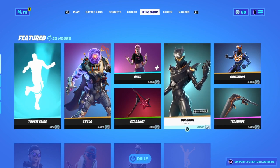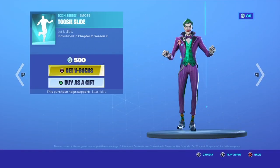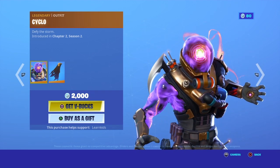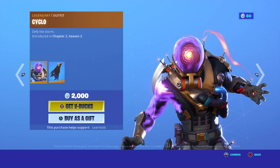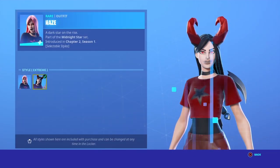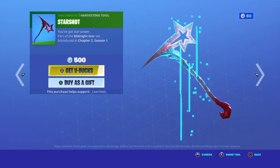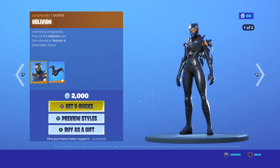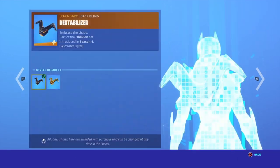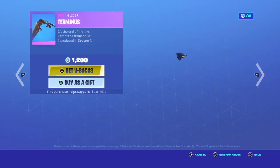Ooh, okay. Toasty Slides is back. Cyclone skin is back — one of the most like trashy skins from like Chapter 2 Season 2 I guess. Windshire cloak, haze, default extreme, which back — this back one didn't have any styles. Starshot, sound test, a blueion gold, this special gold, back wing, soon crossing this back with the sabers, a black back wing.